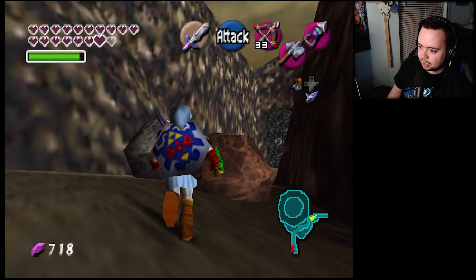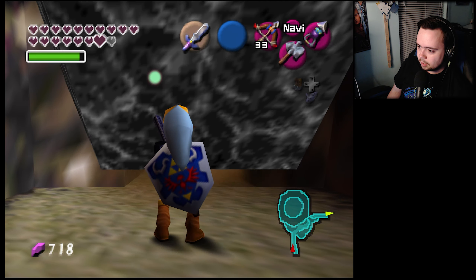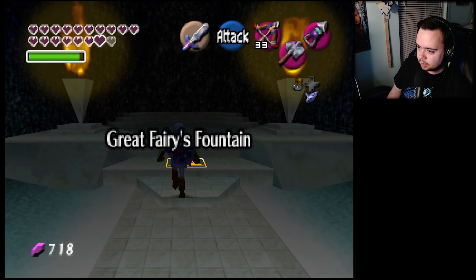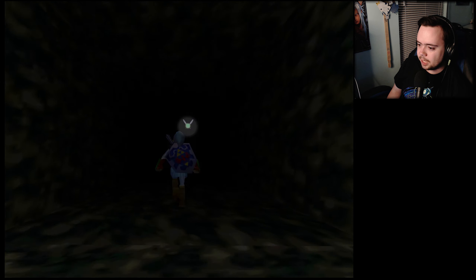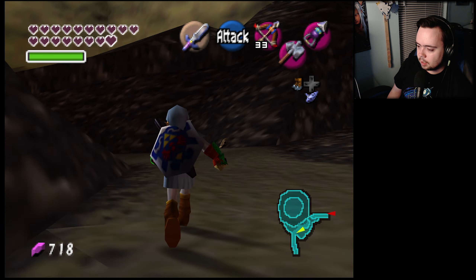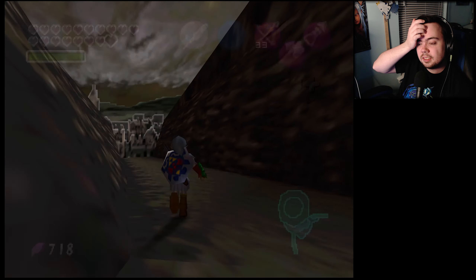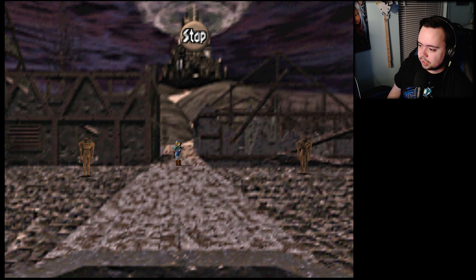We're in the home stretch of just trying to find the last major stuff. What do you have? She just had garbage — all right, whatever. I guess Gerudo's Training Grounds — shoot, why am I drawing a blank? Gerudo's Training Grounds, ice cavern — quickest way to get there.